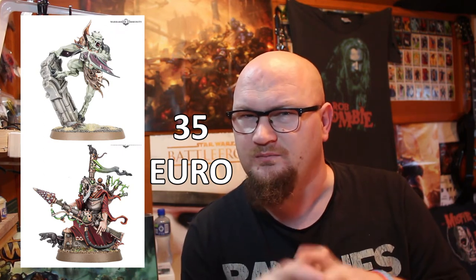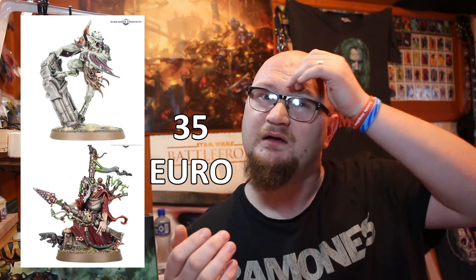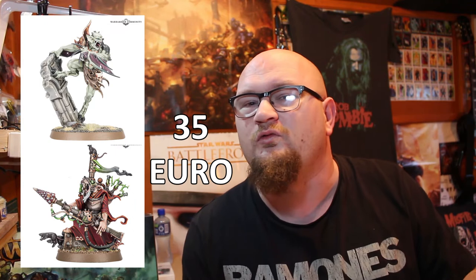Finally we have the two hero models. I couldn't put an exact price on these — there's no separate Ghoul King model for the Flesh Eater Courts, you'd have to get the Terrorgheist kit, and the Bombardier is brand new. I've roughly estimated 17.50 each, so that adds about 35 euro total for both heroes. I think that's a fair price — they could push it to 20 if sold separately, but a couple of euro here and there won't matter much in the grand scheme of things.